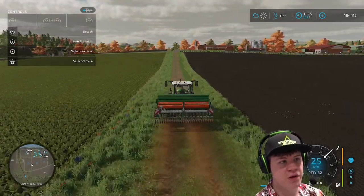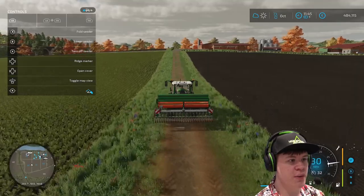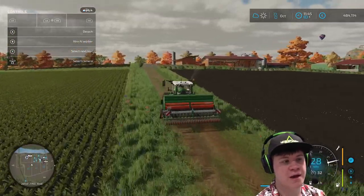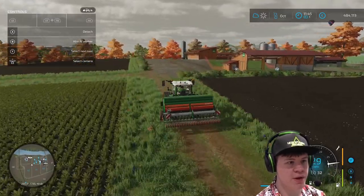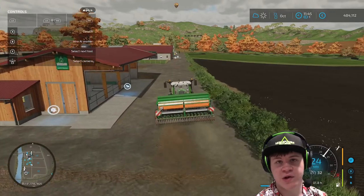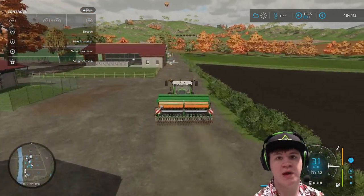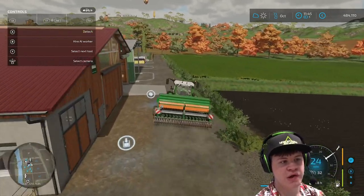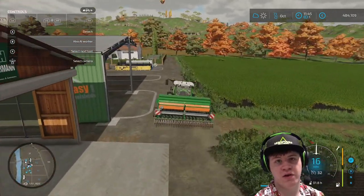So we've finished planting that field up - that is all done now. So what I'm going to do is put the seeder away, go and unload the combine, and grab the till spreader actually, if we want to till through the field that's being cultivated and get that planted up in this episode as well. So we can go and harvest that in another few tracks.